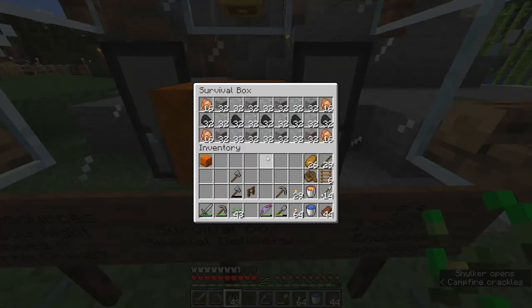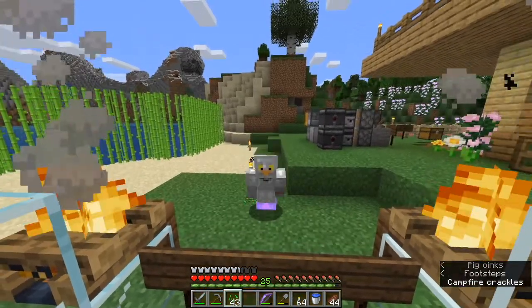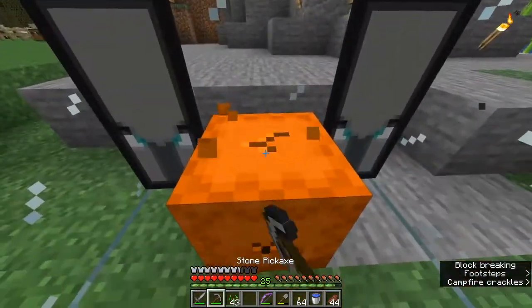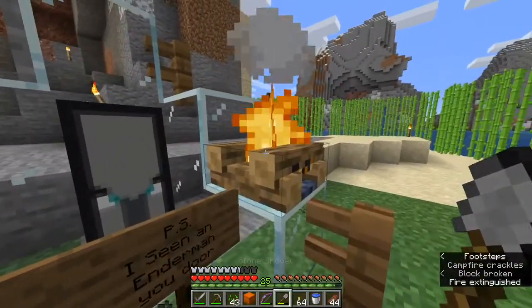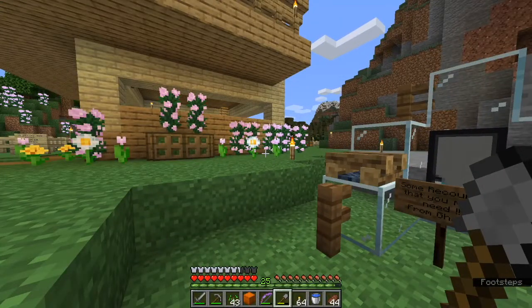Let's see what's in the shulker. Wow — a whole bunch of chicken, coal, and that is a lot of iron and glass. Jackie, thank you, thank you very much. That is just awesome. Let me take the shulker and put these out — smoke particles — and we'll take this back up into the base and get everything sorted.